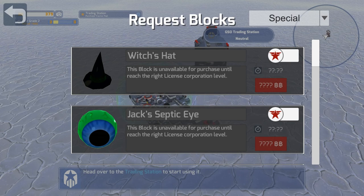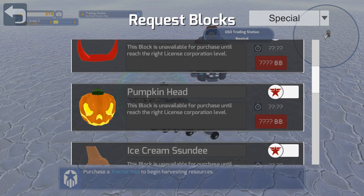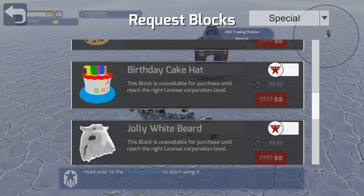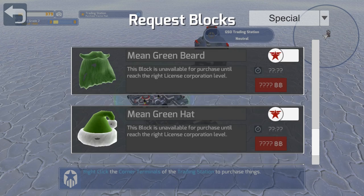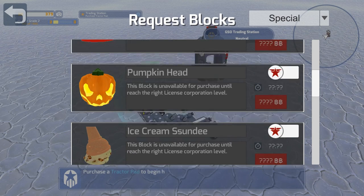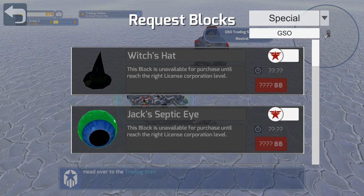The Ice Cream Sundae? The Birthday Cake? The Jolly White Beard? Jolly Red Hat? Some of these have been in there for a while, some are kind of new. I like how they're throwing new things in there. Those are all of those blocks. GSO is what you're going to be dealing with most of the time right off the bat. I'm really surprised you can't buy the GSO level 1 blocks — that's kind of crazy.